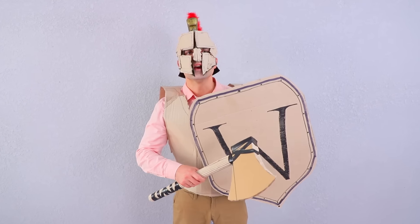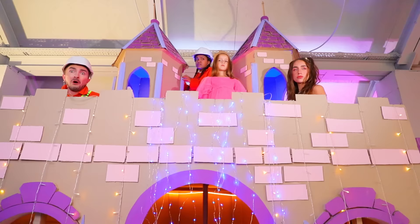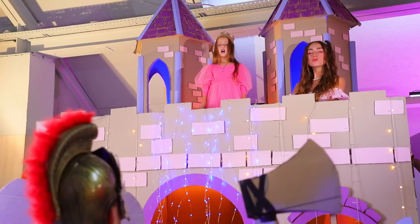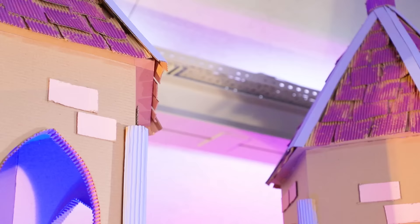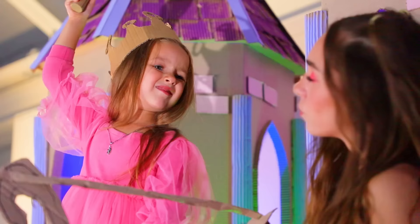Princess Mila and her people! A Cardboard Knight threatens: 'I will conquer your castle and it will be mine!' Mila responds: 'Don't you dare, Cardboard Knight! We can protect our walls! Archers, get your arrows ready! We are not surrendering our castle to the enemy!' She commands: 'Fire!'